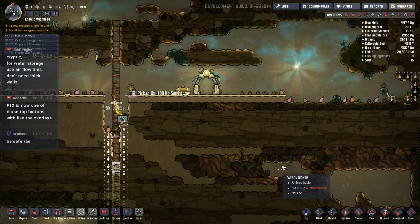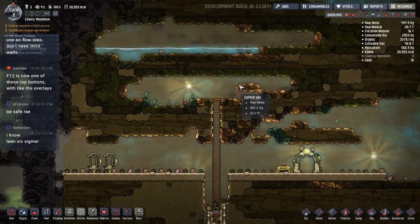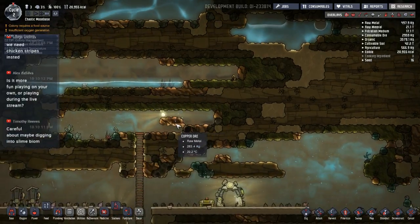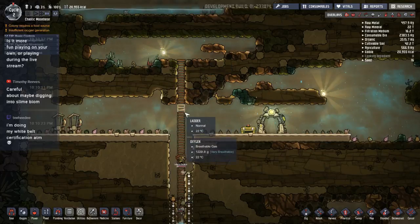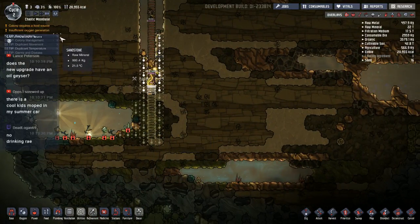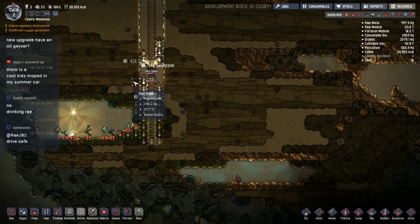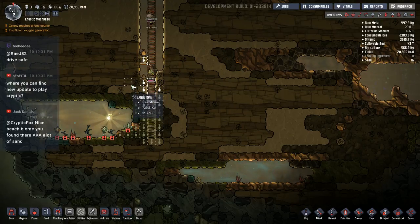For water storage, use airflow tiles — you don't need thick walls. That's true because they're aquaphobic so the water doesn't actually come in contact with them, it kind of hovers next to it. The tricky part is getting this little pocket of water to drain down into here and run over. What I want is all the water to rush down the ladder and fall right down to the reservoir at the bottom, then we can build our water bottler and get rid of all this stuff.